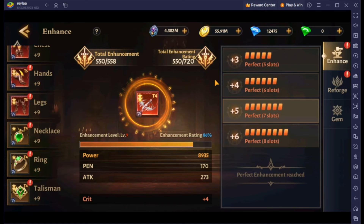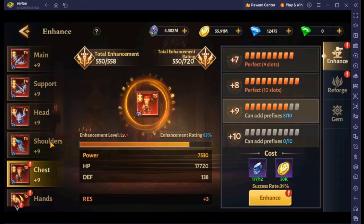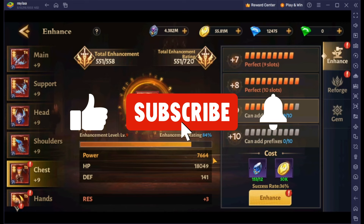You can also see the total enhancement rating, which helps give more stats as well. That's the first thing to do — max it out. I'm already working on it, so just keep going. It gives you PR as well as some stats that are really going to help you out.